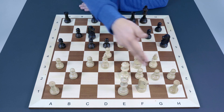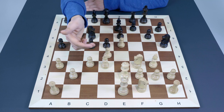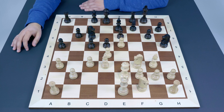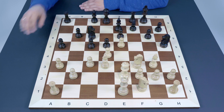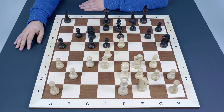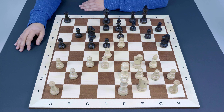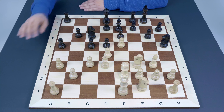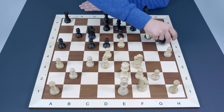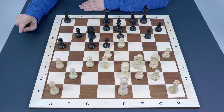Bf1 is a typical follow-up — preparation for the h4 move. Another idea is Ne3, preparing h4 because if Black takes on g3, White recaptures not with the pawn but with the knight, which is very logical and harmonious. Black normally responds with Bd7. Since there is no square on a6, Bd7 looks like another choice — not super active, but at least improving coordination. White then continues with h4.